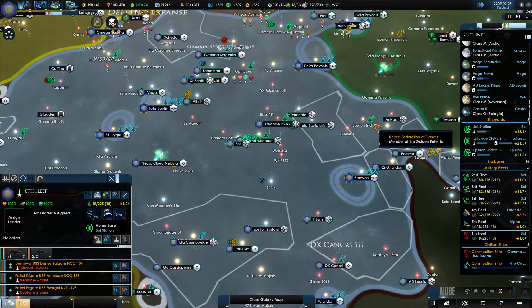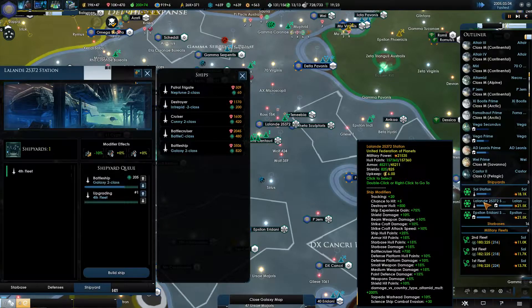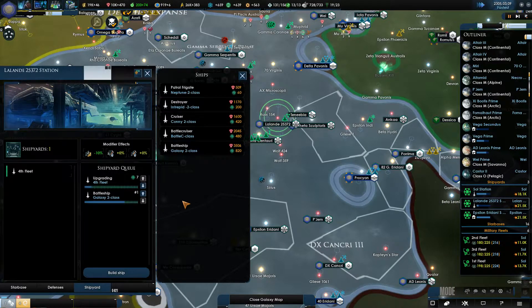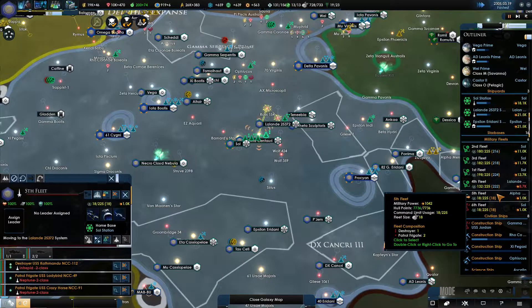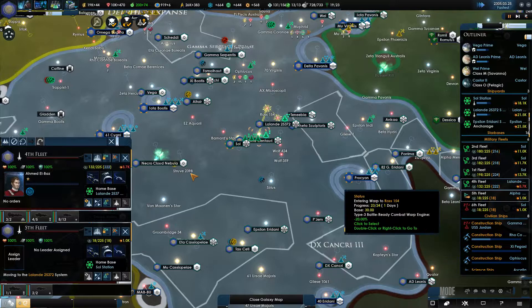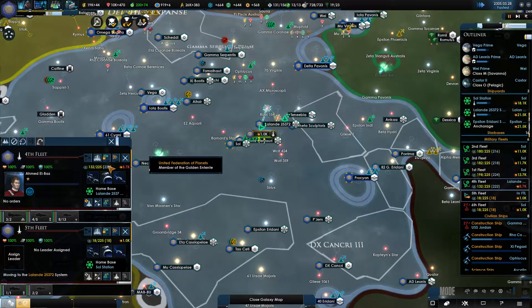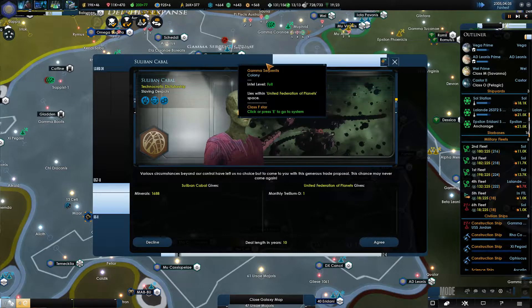Because we're gonna want to build more ships, but we'll wait until both of these builds happen. Construction complete — see, that's perfect, get it done. Ships — I like it. Merge. Minerals for Trillium D — sure.